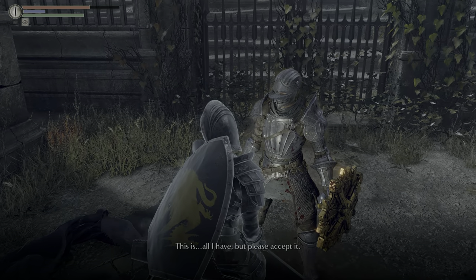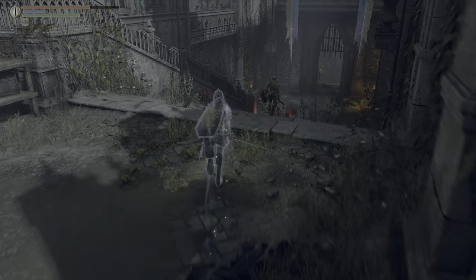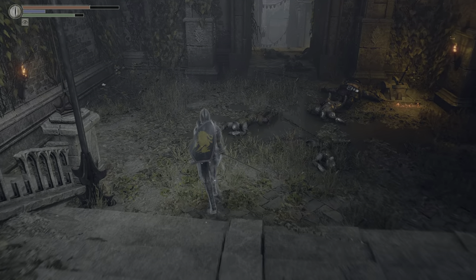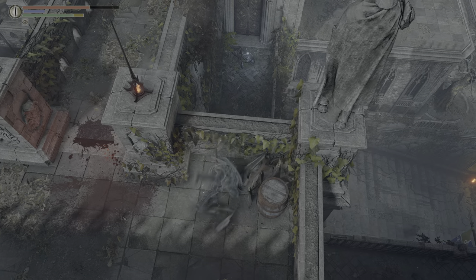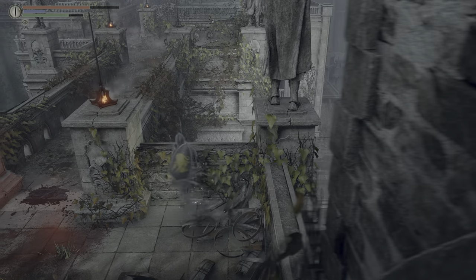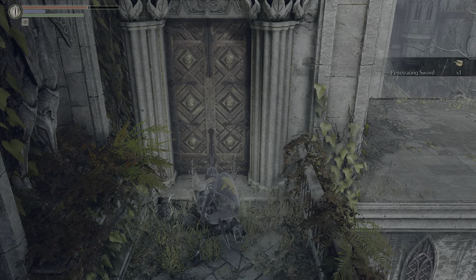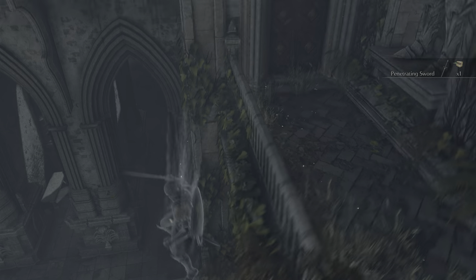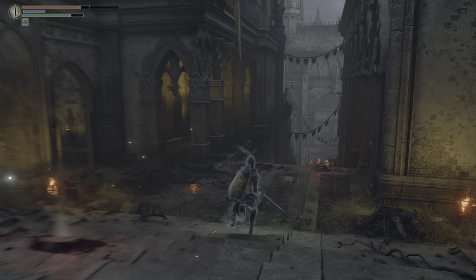As long as Ostrava doesn't die, he'll be hiding out in this little alcove. He will thank us and give us a Pure Clear Stone. He'll be hiding in this alcove, and for the rest of the stage he'll walk back and forth. Before we proceed, we want to get the penetrating sword, so we'll head back up and vault down — there we go. This is the penetrating sword. That's honestly the majority of the level, believe it or not.